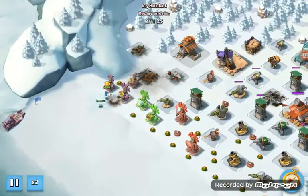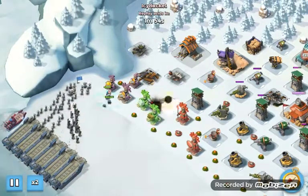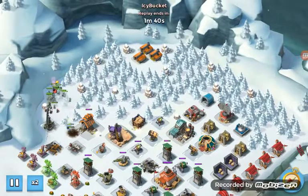There are a bunch of defenses. I like to deploy Everspark, and if there are mines the critter will take care of them. I use explosive charges to get rid of some defenses I don't feel like going through.